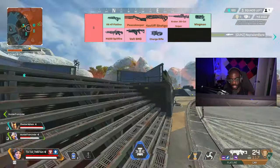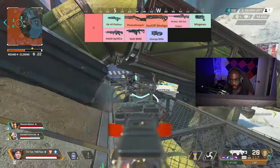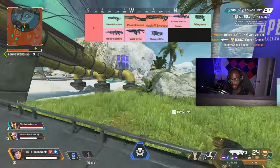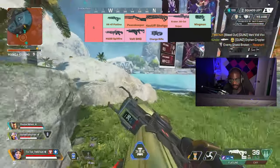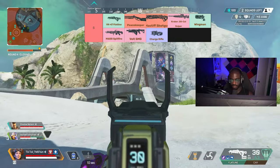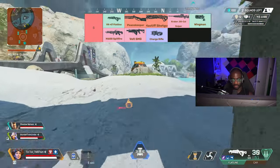The Volt SMG really doesn't need that much explanation — it's a care package gun and it's literally the best SMG. The reason I say the CAR is the king of SMGs is simply because it's ground loot. The Volt is literally untouchable — its high ammo capacity with a really good headshot multiplier makes it literally never worth not picking up.